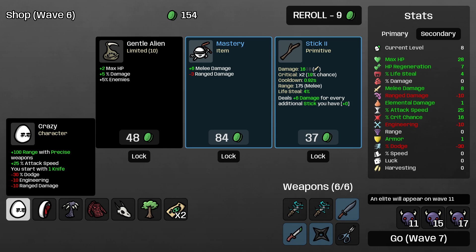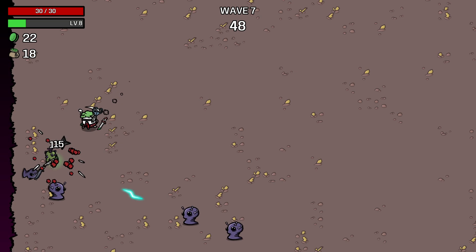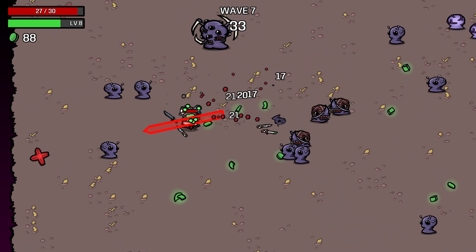To give you one example: I accidentally picked up an engineering upgrade at the beginning of the run, which was totally a bad decision. A good decision for this character would be things that give minus dodge, because our dodge is already horrible - this character is not meant to be played around dodge, so we can pick up items that make our dodging worse. Or items that reduce our ranged damage - also very good for this character. Every character has many different ways to get more powerful, and while some items are entirely useless for one character, they will be a godsend for another.